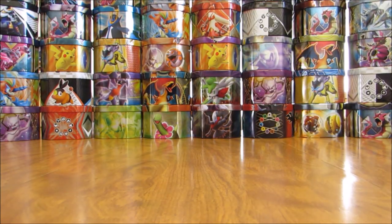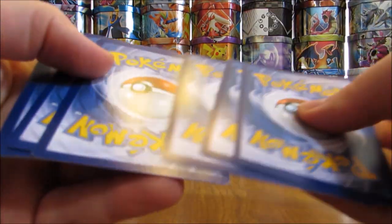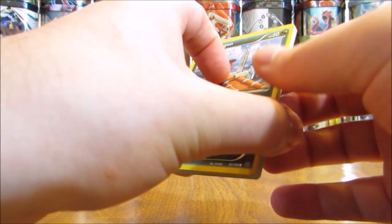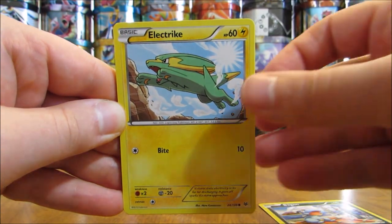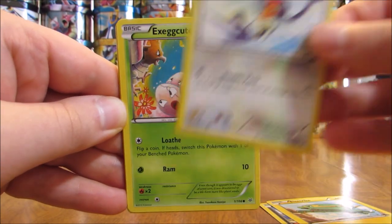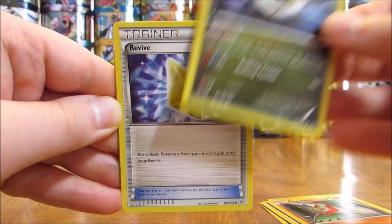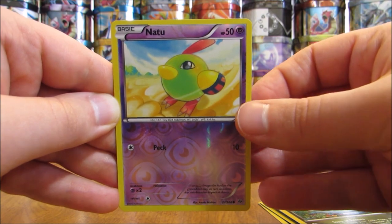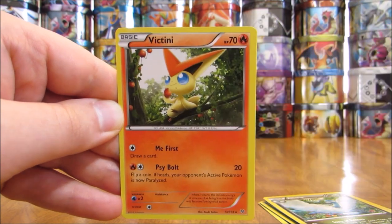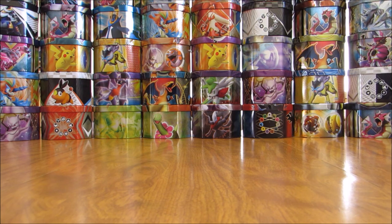On to the one Roaring Skies booster pack in this tin — Mega Latios on the cover artwork. I'd like to pull a Shaymin EX full art, though it's not as valuable as it once was since they decided to print more Roaring Skies packs. This pack starts off with a Bagon, Electrike, Taillow, Exeggcute, Hawlucha, Shelgon, a Revive Trainer, and an Altaria. The reverse holo is a Natu, common rarity. The rare is a Victini non-holo — I actually pulled that in rare reverse holo form in a previous tin opening.